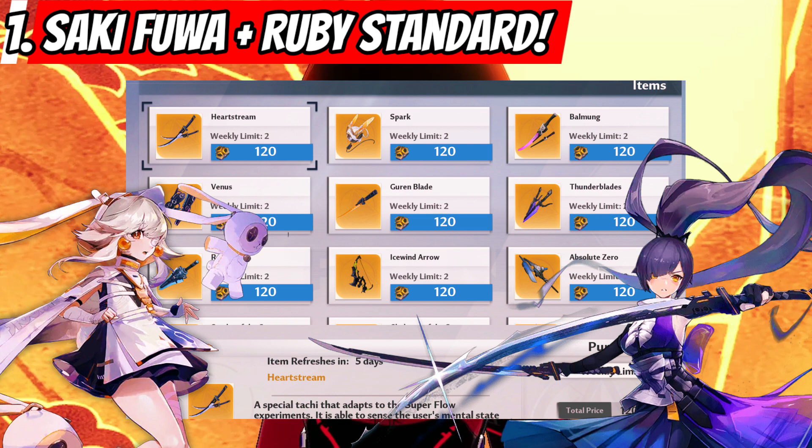If you already have a copy of Ruby or Saki Fuwa's weapon, then you can simply buy them in the shop weekly. But if you don't have their copy, you will first need to get their copy to be able to buy them at the shop.